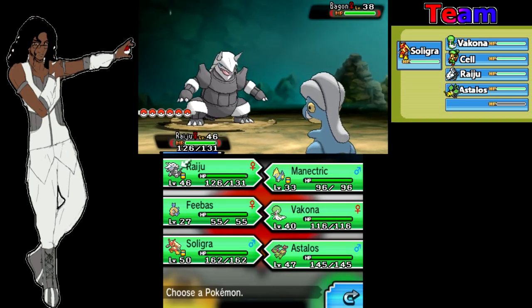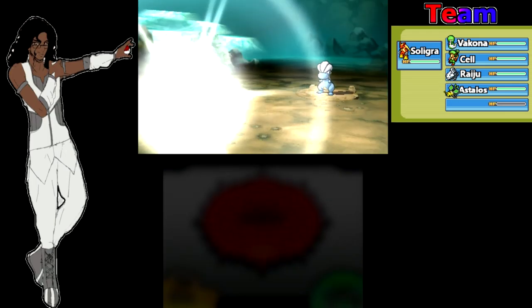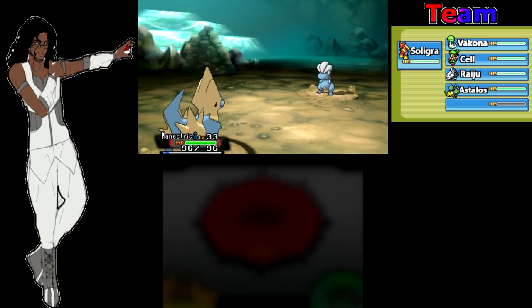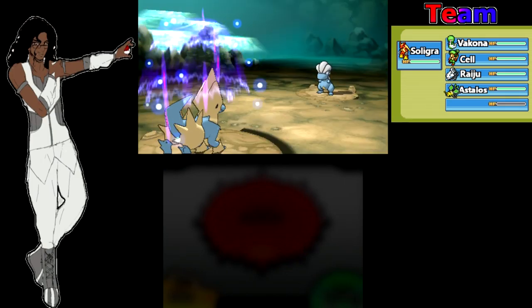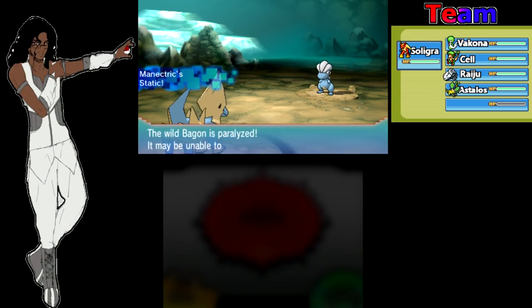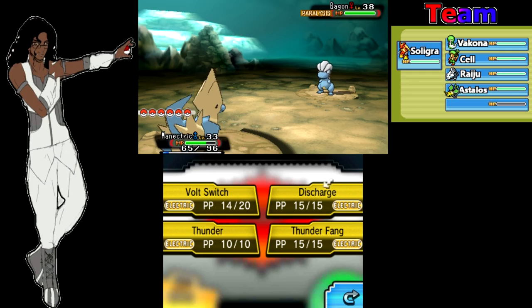I'm gonna switch out just to be safe because I feel like I'm gonna one-shot it here. I'm gonna switch out to my Nettrick and see if I can paralyze it — if I can I should be able to catch it. This is gonna be our final team member. Oh perfect, I didn't even need to do anything to paralyze it — it paralyzed itself! So this is probably gonna be our final team member right here.